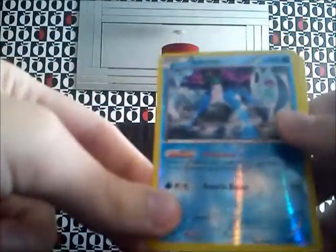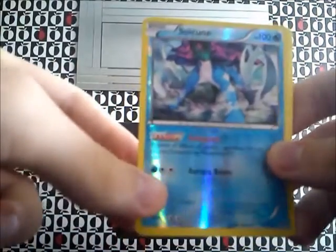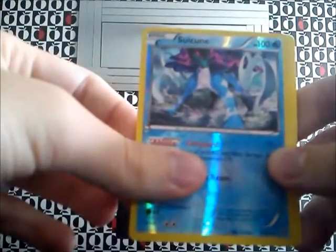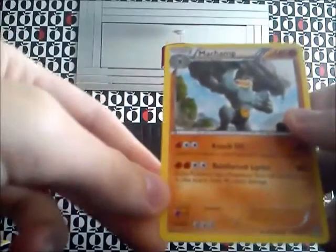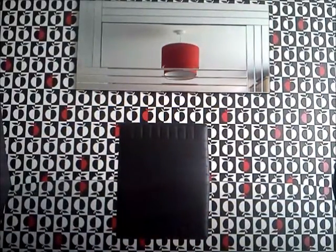Ooh! A Suqueen Reverse Hollow. Didn't know that was in this pack. And my rare is the Machamp. Oh, the Suqueen's the rare as well. Very good start to the pack opening, but on to the next pack.